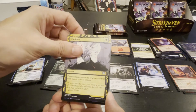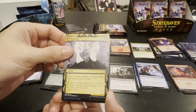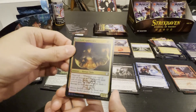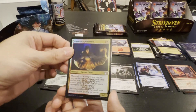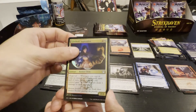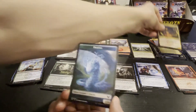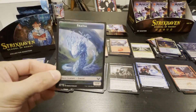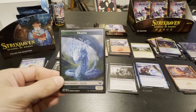Eliminate — we've seen that before. Very good. Whenever you cast an instant or sorcery spell, until end of turn spirit creatures you control gain tap deal damage. And we got the fractal — look at this cool thing. It's a pretty sweet creature, pretty cool looking for being a token.